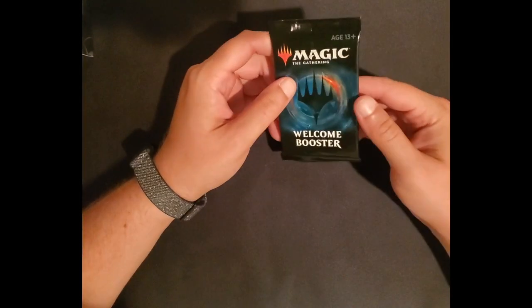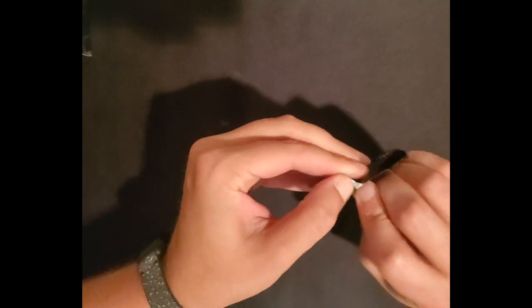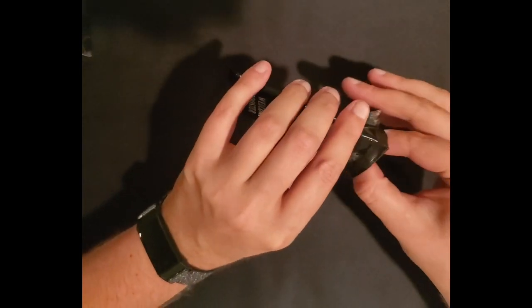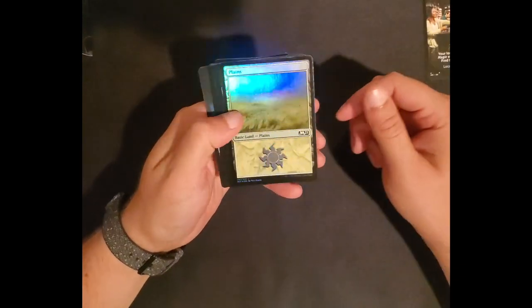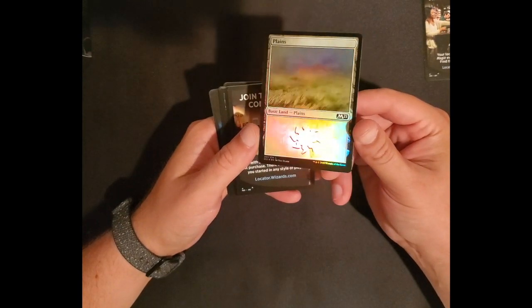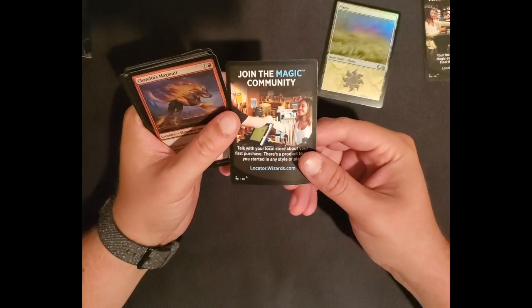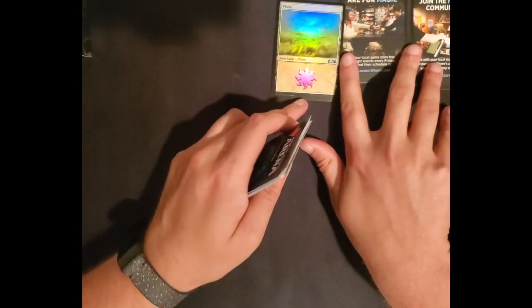The first one I'm excited to check out is the Welcome Booster — we'll see what actually comes in one of these. I haven't actually gotten one myself, so it might be cool to see what comes in one. Right off the rip: shiny Plains. The iridescence on that thing is just spectacular. And then there's the standard welcome to the Magic Community card — Booster Drafts, Wizards of the Coast, Store Locators, all that kind of stuff.